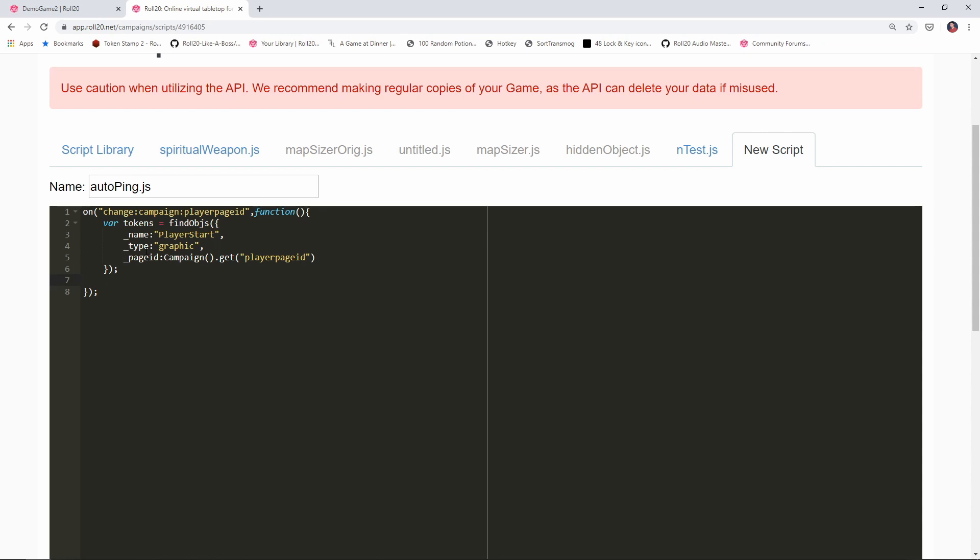To make this a little easier to read, I'll say: var playerStartToken = tokens[0]. Remember that arrays in JavaScript are zero-based, so the first item is item number zero. Since we're only expecting one item in this array, it's going to be item zero. So now we have a reference to that token on the board.